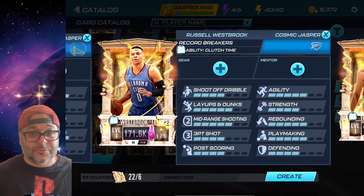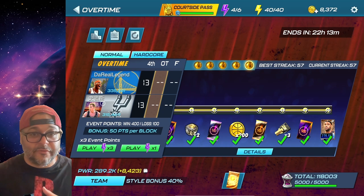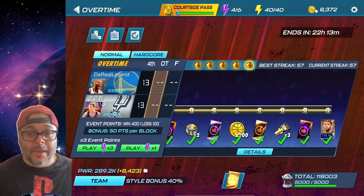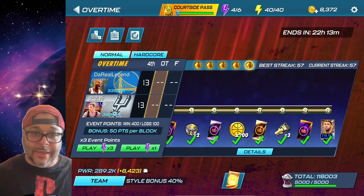If you grind the mini event this week and next week plus a little bit of the main event, you could craft Russell Westbrook — a Cosmic Jasper with 171K power, which is really helpful. There are different events in the game: Overtime, Domination, Gauntlet, 3v3 Gauntlet, Fantasy Finals, King of the Court, and Power Cap. Hopefully more events will be added soon because events play a big part in grinding NBA 2K Mobile.